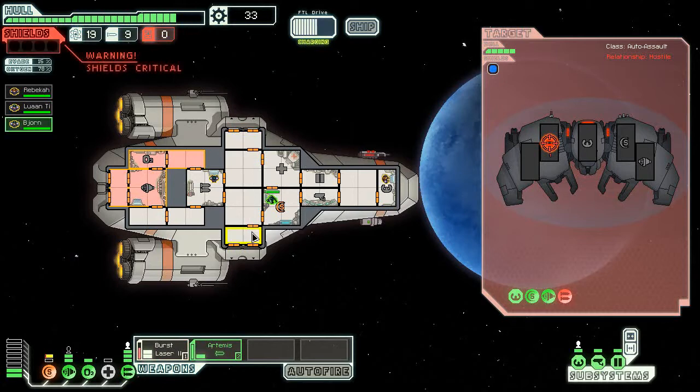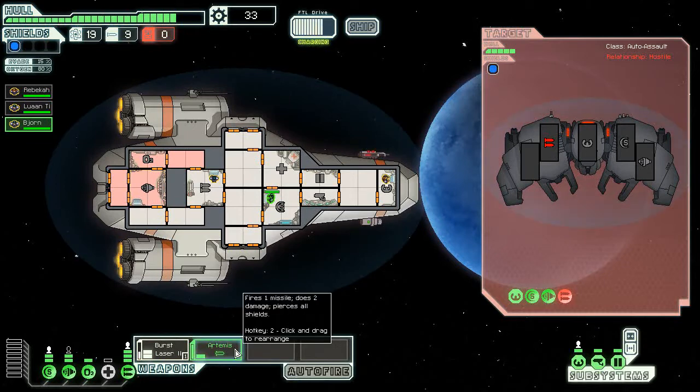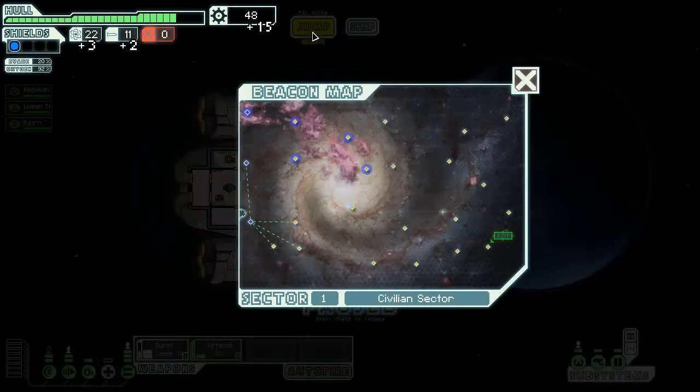More damage than I would have liked to take, but at this point when the risk of taking more than one damage is kinda low, I'm probably gonna leave the Artemis in the second slot from now on, just so I'll have my burst laser available. Luanti, you need to stop slacking and actually do some damage. Ion's up, ion's down. Now we've got this in the bag — one more volley ought to do it. Nine scrap becomes fifteen scrap, three fuel and a missile. Not too shabby.